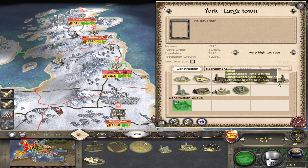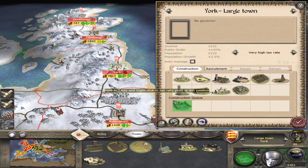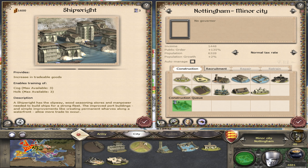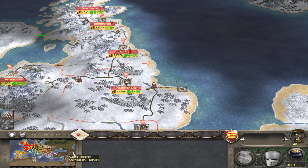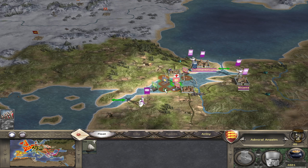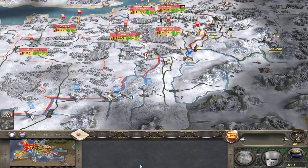Anyway, up in York we're going to get the port. We are going to probably construct some mines afterwards. Let's get the ship building. Egypt to Milan - hostilities have passed. This isn't really working out all that well, guys. There's just so many navies in the way - my crusade is just kind of stuck.